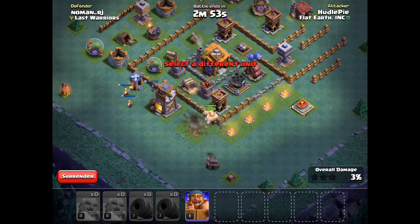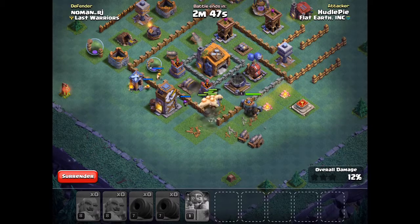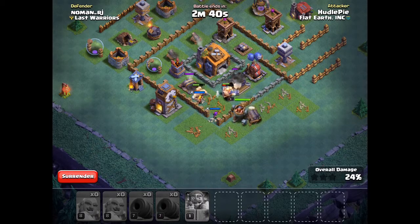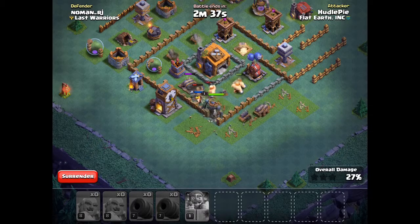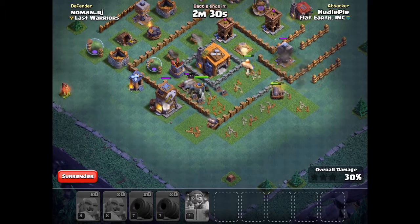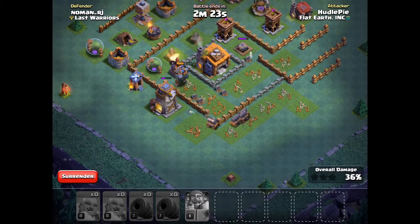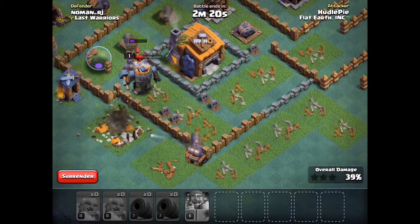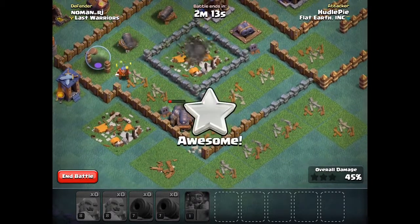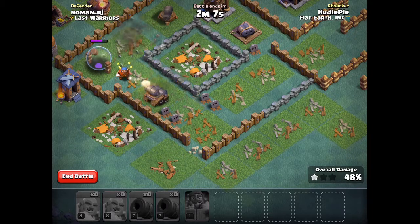Your Builder Hall 5 base has been designed to be perfect for Builder Hall 5, not Builder Hall 6. This was very unlikely to get a three-star as well. The roaster and crusher are in one spot, so if I can get my battle machine and a few cannon carts there I may be okay, but all my giants are already gone. This is generally a Builder Hall 5 three-star, but sometimes you can be lucky and get a Builder Hall 6 three-star — as I almost did, if it weren't for that spring trap.